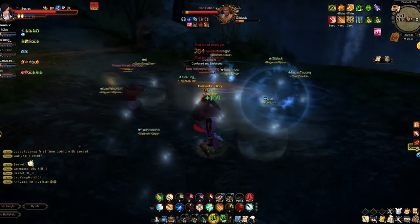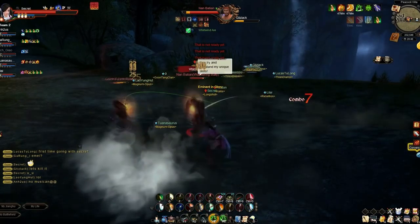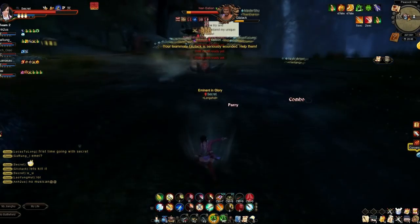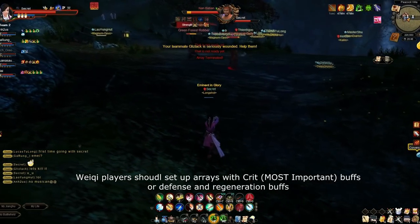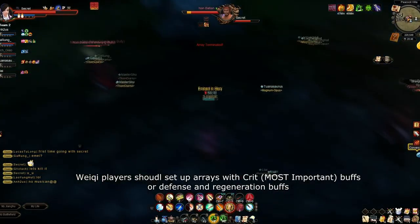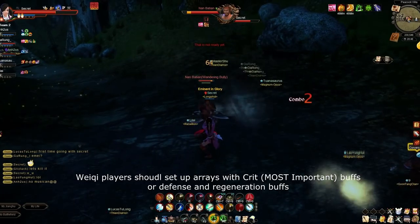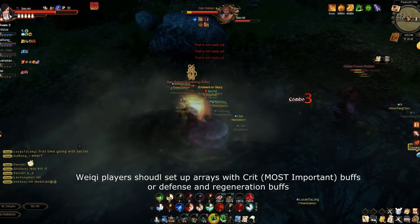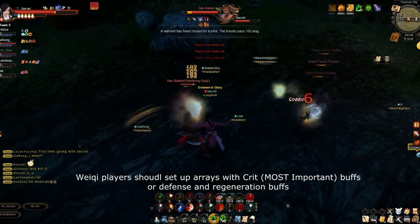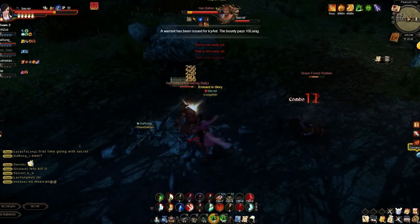Eventually the tangman will take aggro from them because of the damage they do. You want at least 2 wiki players and make sure you coordinate with them what buffs they're going to be adding. When they set a raise, make sure they have crit rate, increased defense, aura health, and MP regen. The most important are crit rate and dexterity to buff up the tangmans so that bosses will die quicker.